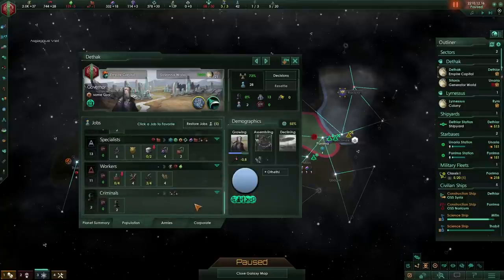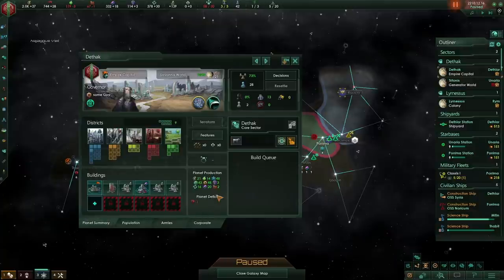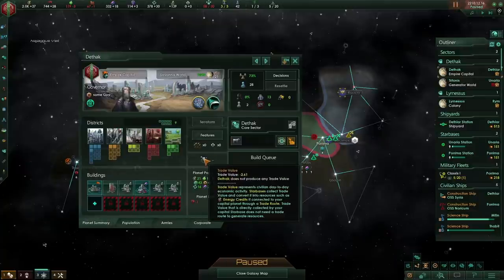The Crime Lord deal now provides two criminal jobs and an extra criminal job per 33-planet crime. Does this mean we shouldn't take the Crime Lord deal? The first thing is we're now missing two population who are going to be working as criminals, requiring upkeep, and reducing trade value by five. That currently means our capital has gone from producing around seven or eight trade value to a negative two and a half — basically producing none.